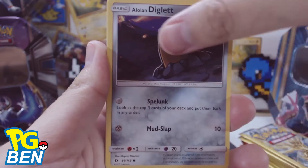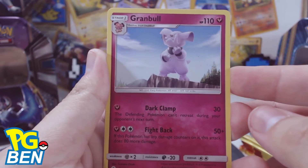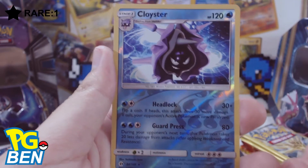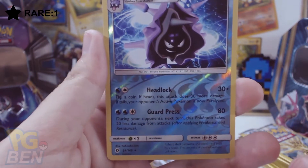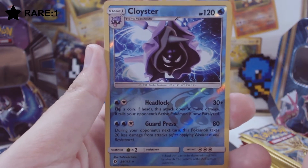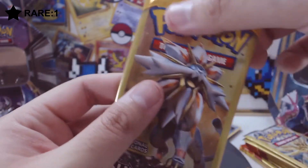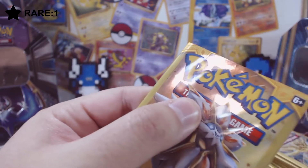First off in the Lunala pack: Alolan Diglett again, Granbull — not bad, I think it's the first Granbull I got, so it completes my set for this evolution. And look at that — reverse holo Cloyster! Wow, that's not bad at all. Nice first rare of the pulls.